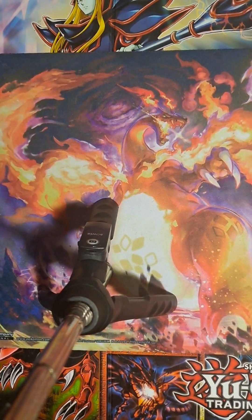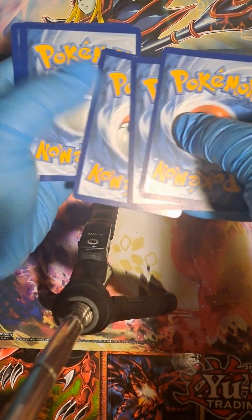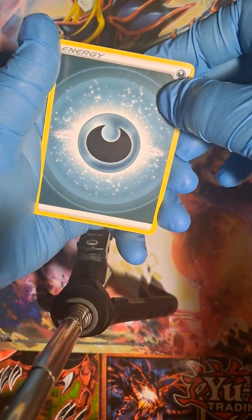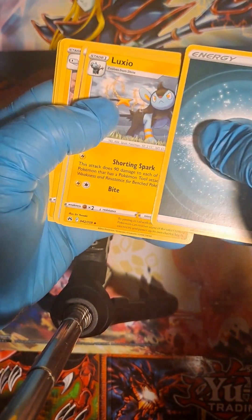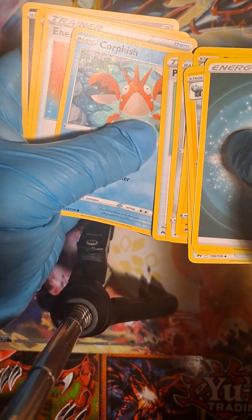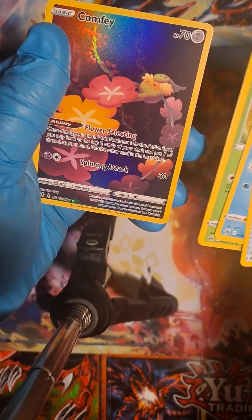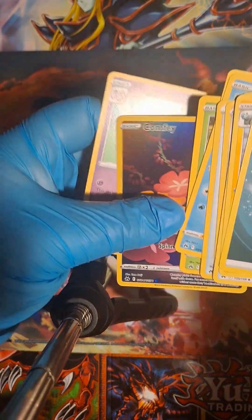Next pack — metal or dark energy. Luxio, Lost Vacuum, Electrike, Potion, Qwilfish, Energy Search, Scyther. Comfey for the reverse holo, and Exeggutor for the rare.